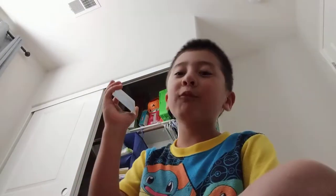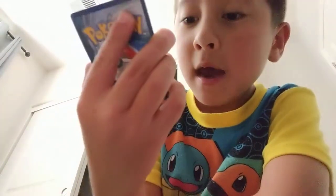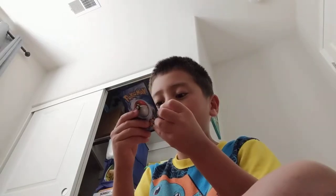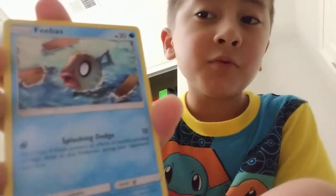Next is Feebas — I have that Pokémon wheel and I'm going to evolve it soon. Here's the actual Pokémon card and it can use Blasting Dodge which does 10 damage. It says: flip a coin — if heads, prevent all effects of attacks including damage done to this Pokémon during your opponent's next turn.